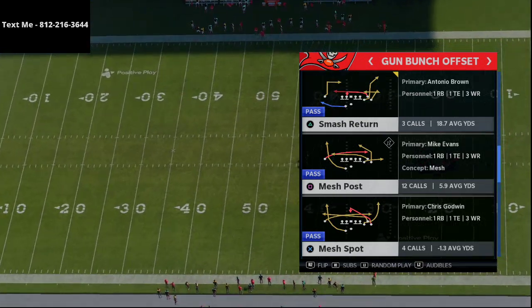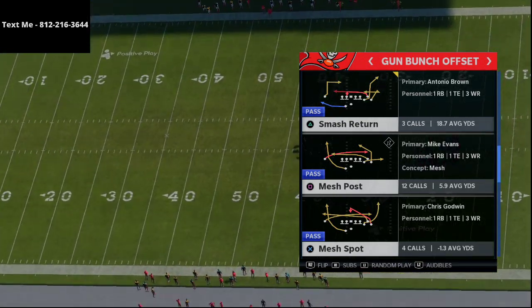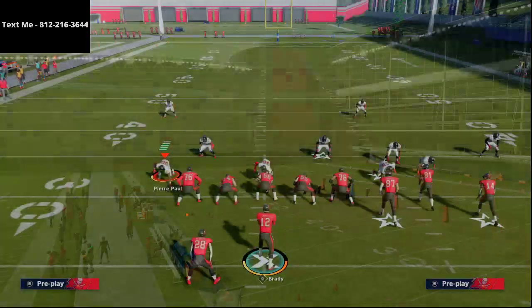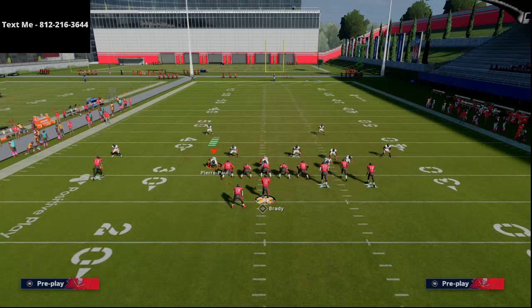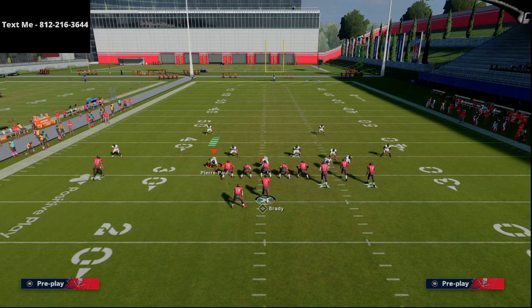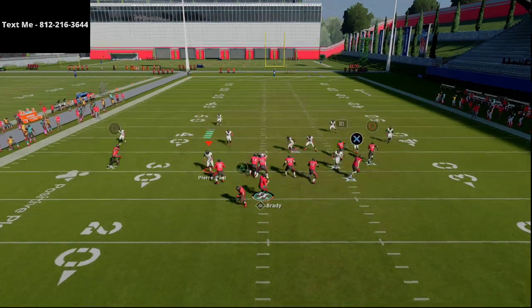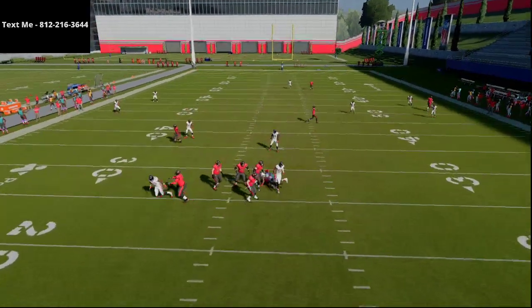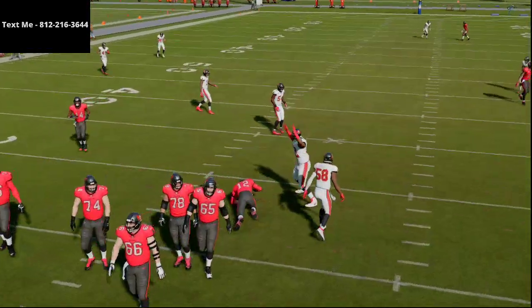Smash return is a very unique play from this playbook — very good and very effective against most coverages including the cover three defense. All we're going to do to make this a cover three beater is put our slot receiver on a streak, and what you're going to see at the snap of the ball is, if they're in cover three, it is going to be a one-play touchdown.